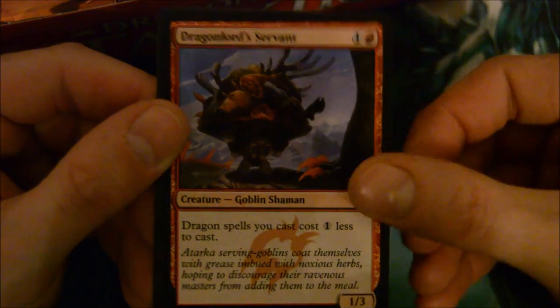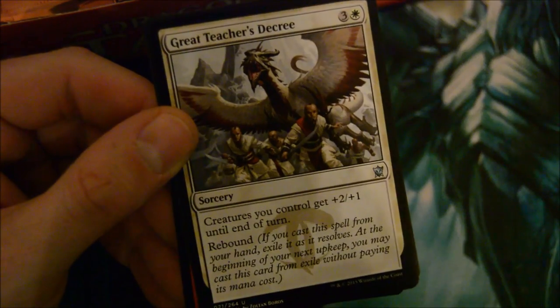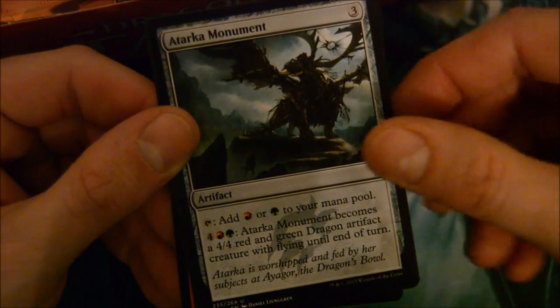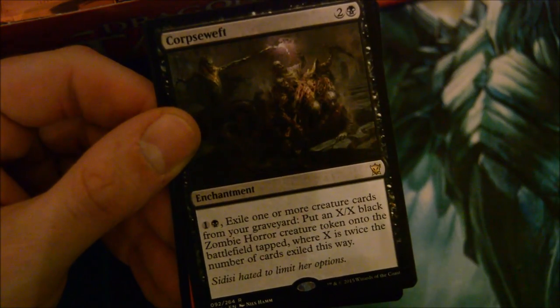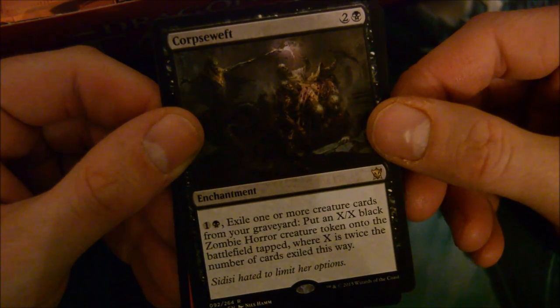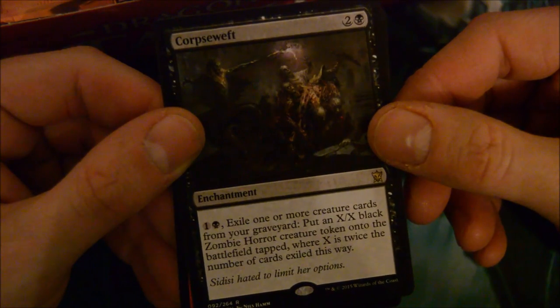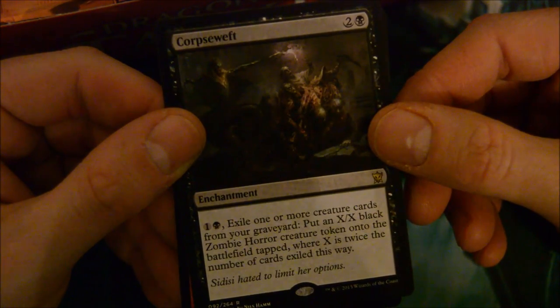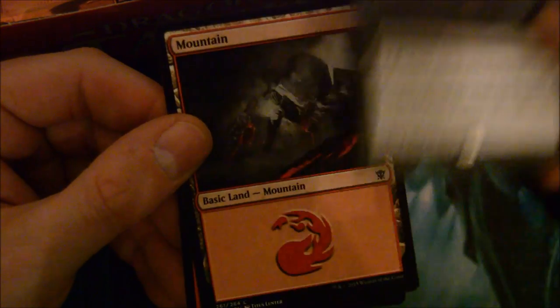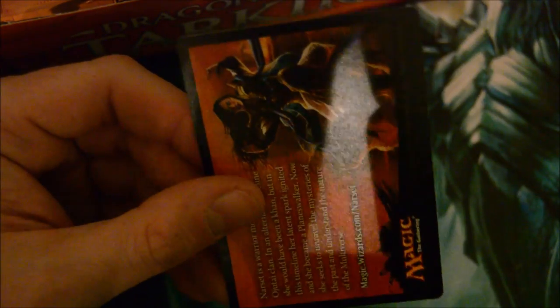Dragon Lord Servant - definitely a cool card. Great Teacher's Decree, Atarka Monument, and Corpse Weft - 3-drop enchantment: pay one black and one, exile one or more creature cards, put an X/X black Zombie creature token where X is twice the number of creatures exiled. Sweet. I've already got three mythics - I hope that doesn't ruin my chance of getting a really good one, but Dragon Whisperer is an awesome mythic.